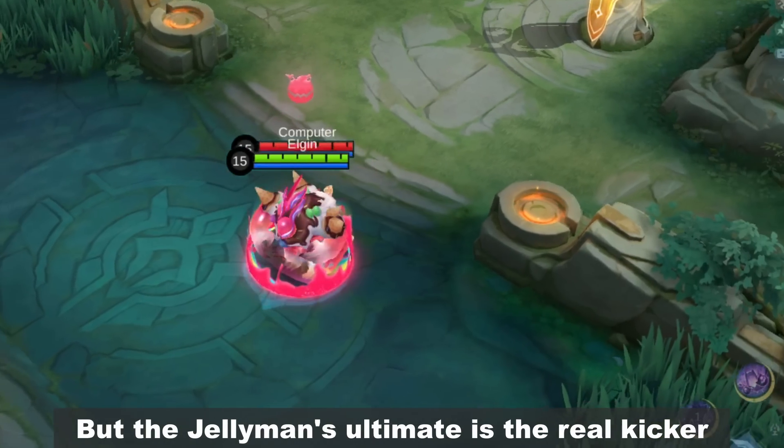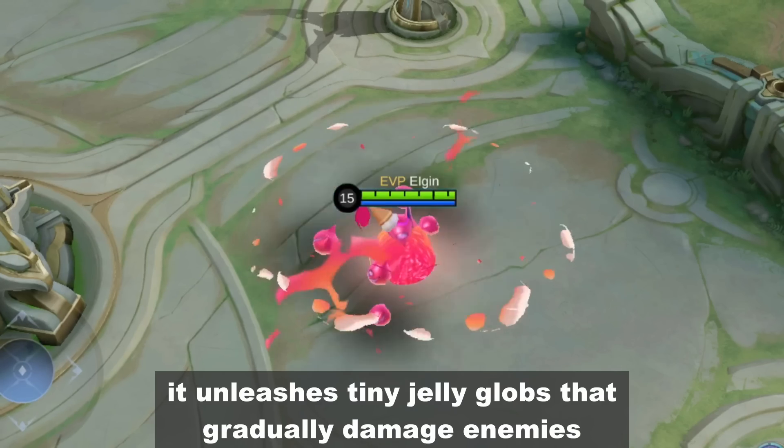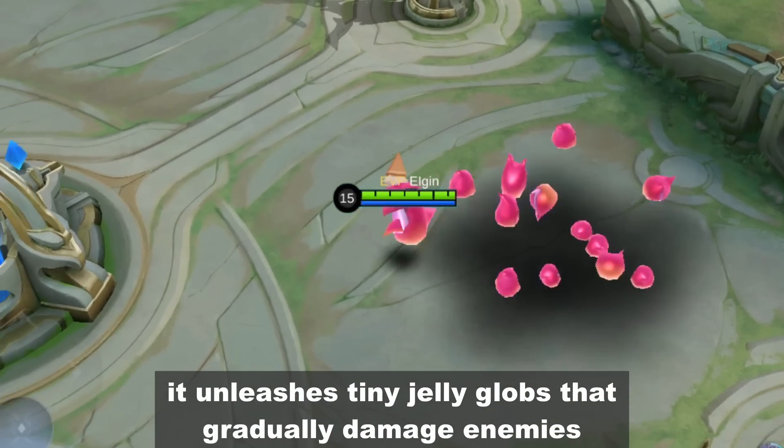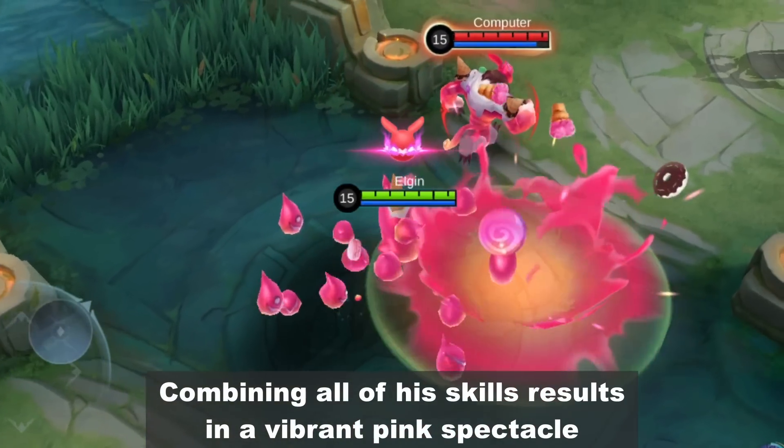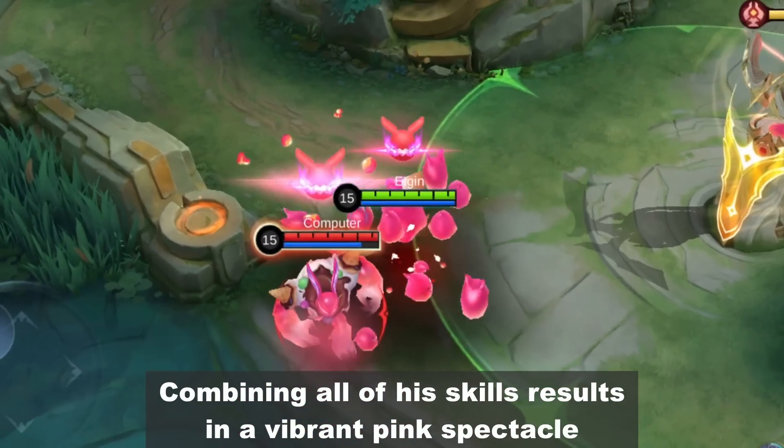But the Jellyman's ultimate is the real kicker. It unleashes tiny jelly gloves that gradually damage enemies who come too close. Combining all of his skills results in a vibrant pink spectacle.